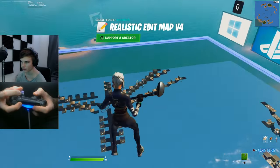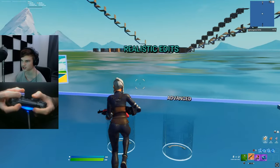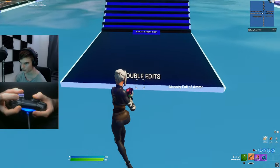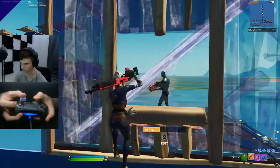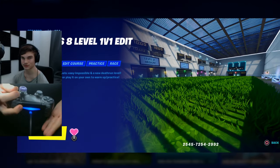Put in the code and load into the map, then pick up a shotgun and choose what you want to practice — realistic edits or piece control. Going into realistic edits you'll see a bunch of different things you can practice, for example double edits and double edit drop-downs, and so on. The next creative map code is also on screen now.